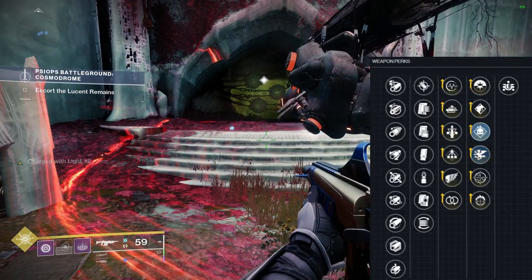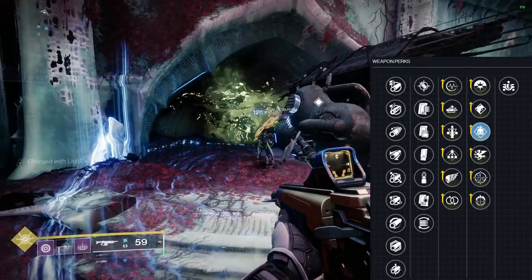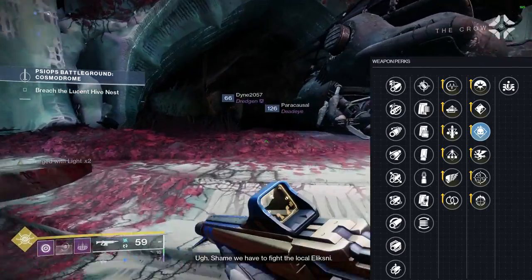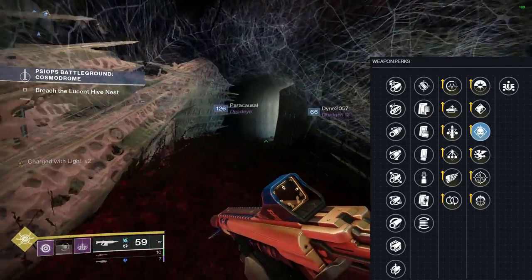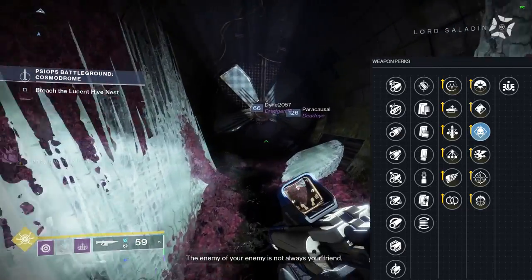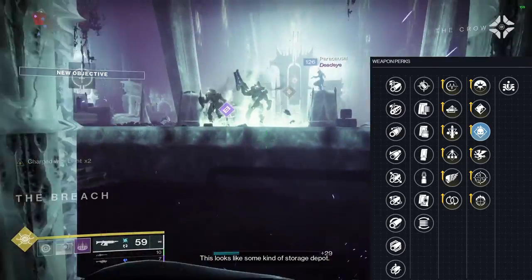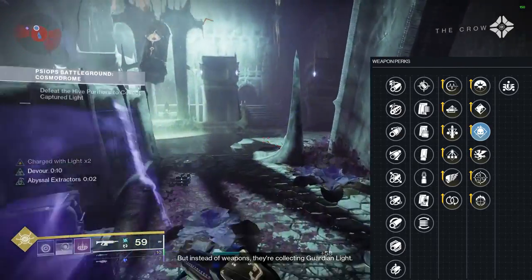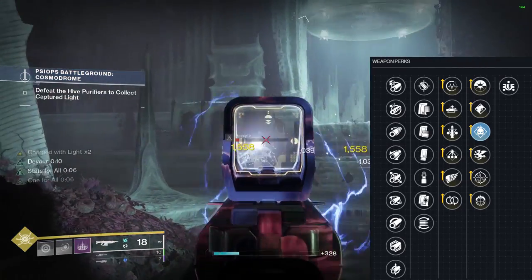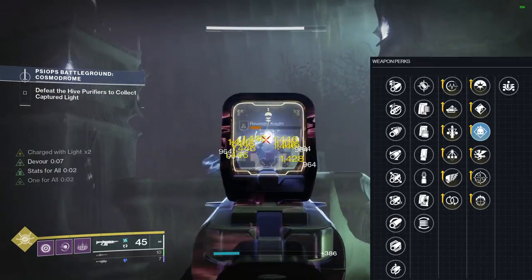Your next option is Demolitionist. With void nades being really good this season, having a perk that can charge them up even faster is super nice. Also, the mag on this weapon is pretty big, so the whole three-second reload penalty when throwing your grenade is kind of irrelevant, as it'll take you much longer than that to go through the entire mag. But just a heads up, if you're returning to Destiny and used to use Demo, there is now a slight cooldown for the whole reload — so if you throw a grenade and get it back within three seconds, it's not going to reload again. I personally like Demo, but only for grenade and ability builds.